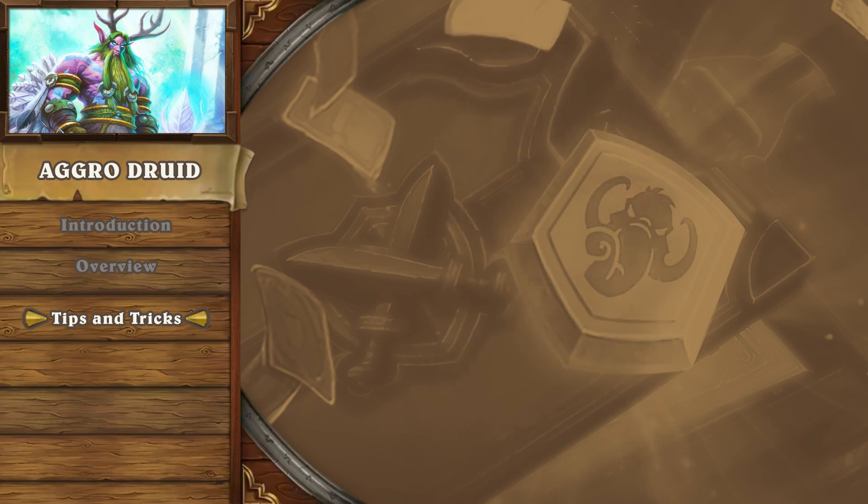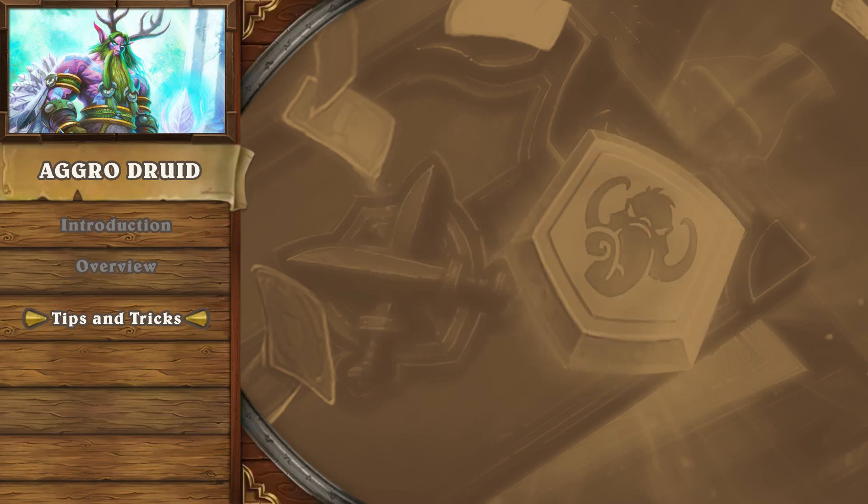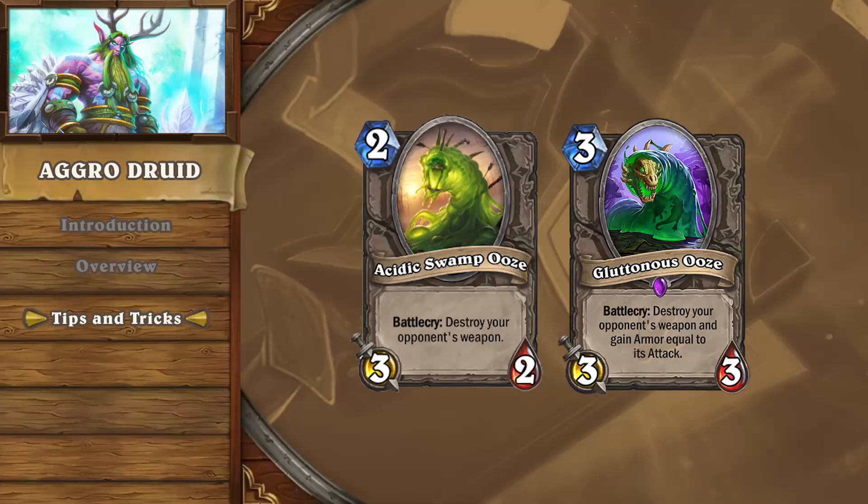Another great thing about aggro druid is that tech cards can be rotated in without hurting the deck's core synergies and mechanics all that much. Golakka Crawler is an excellent addition that steals the pirate warrior matchup, but also offers a decent two drop in other matchups. Hungry Crab crushes the dreams of murloc paladins, while also offering a one drop that isn't terrible in other matchups. And if the time comes for weapon-denying ooze cards, these can fall into the list while still keeping the deck's core strengths intact.